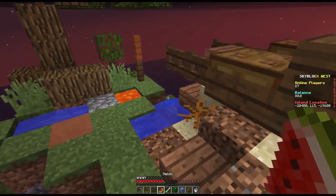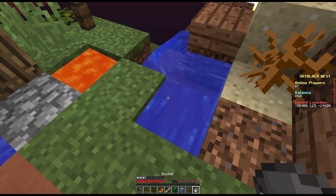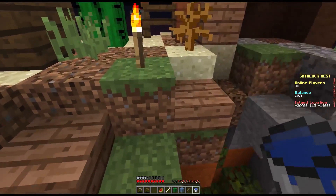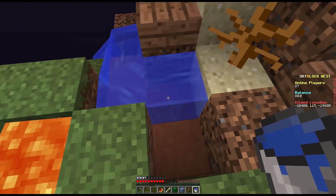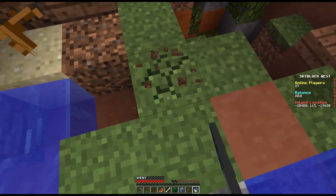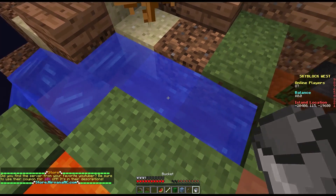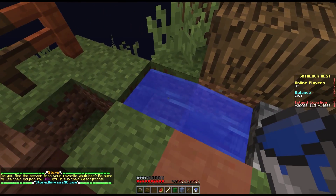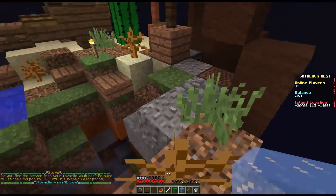Next thing we should do is set up this sugarcane farm. Actually, we should make an infinite water source first - let's do that. So let's just find a two by two hole. I'll do it the old fashioned way by just having one thing hit and then one over there. Now this will just keep on making itself - I've got an infinite source of water now. I've got a block of ice too, which is nice.